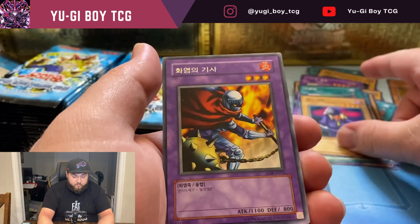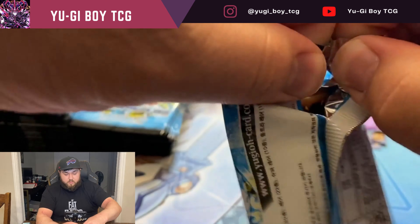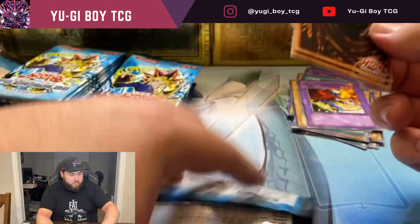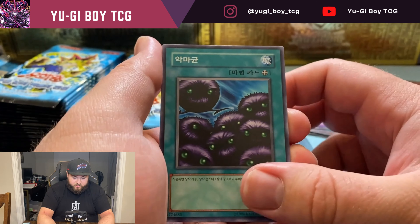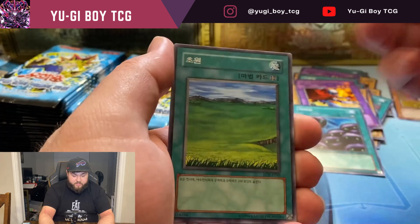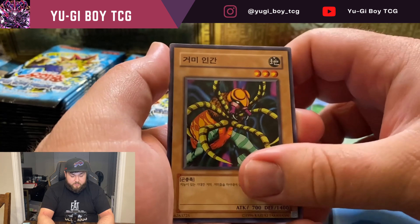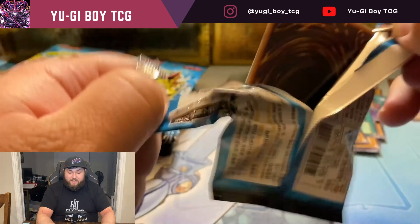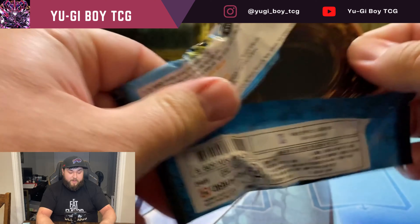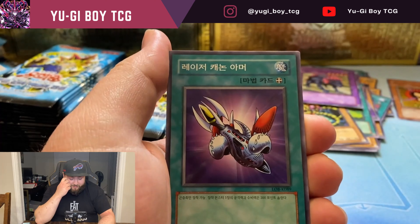Hey guys, it's your boy TCG and we're doing another episode of Hunting for Blue Eyes. We're doing a Korean LOB box — this is my last one in my collection. They're not super expensive so I'd probably buy another one if we don't pull Blue Eyes. We're gonna get started. I haven't pulled a lot of the ultras I want out of LOB yet — no Dark Magician, haven't pulled Red Eyes, I did pull Gaia.